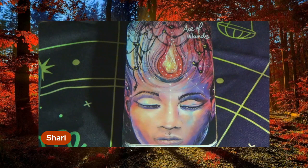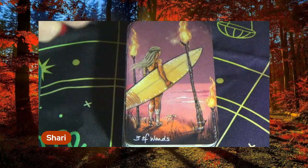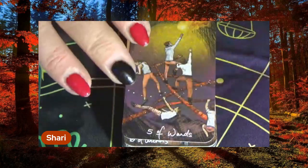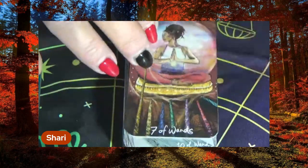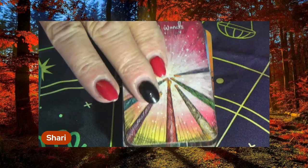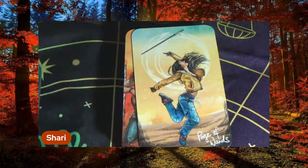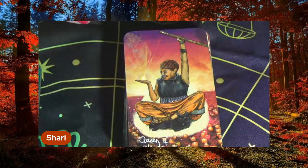All right, now we're moving into the Wands. Ace of Wands. Two of Wands. Three of Wands. Four of Wands. Five of Wands. Six of Wands. Seven of Wands. Eight of Wands. Nine of Wands. Ten of Wands. Page of Wands. Knight of Wands. Queen of Wands. King of Wands.